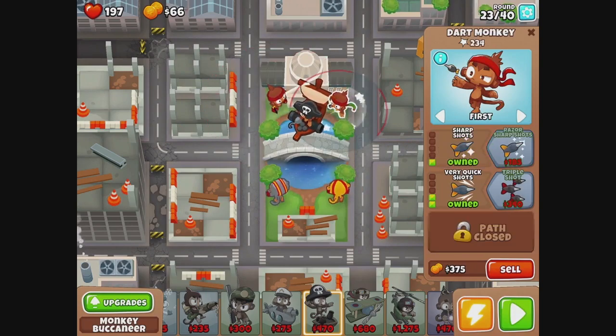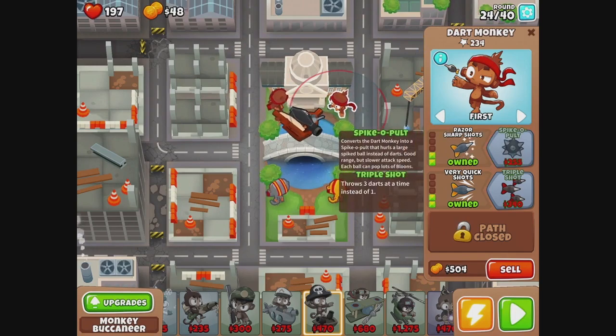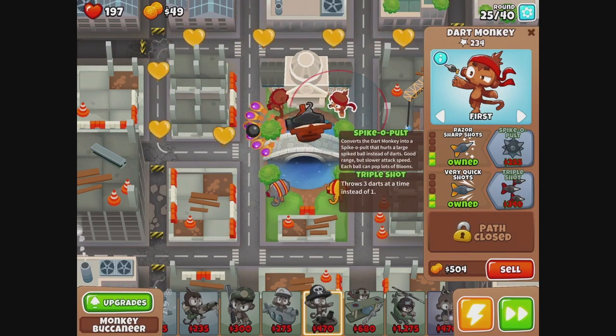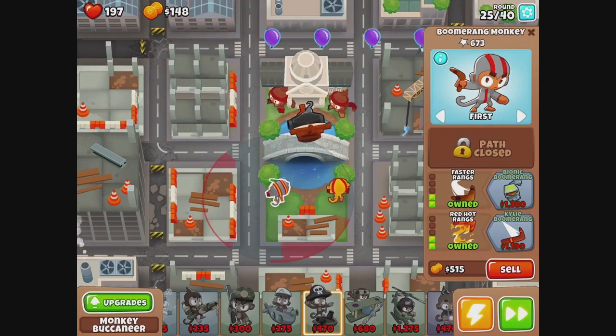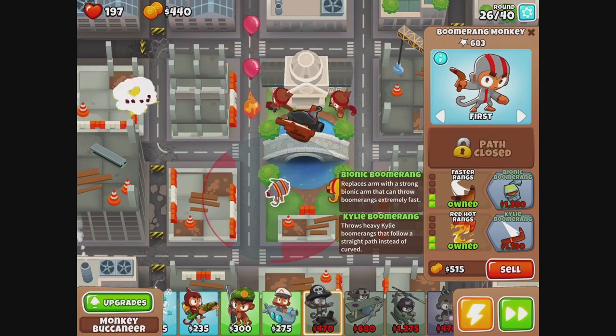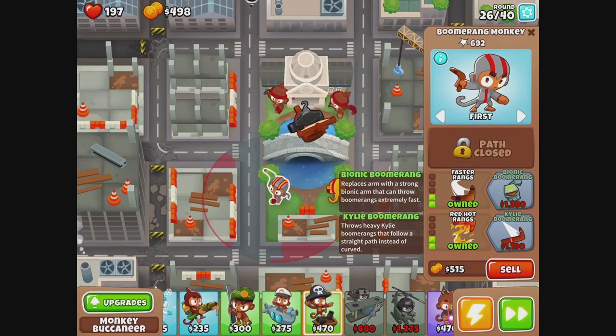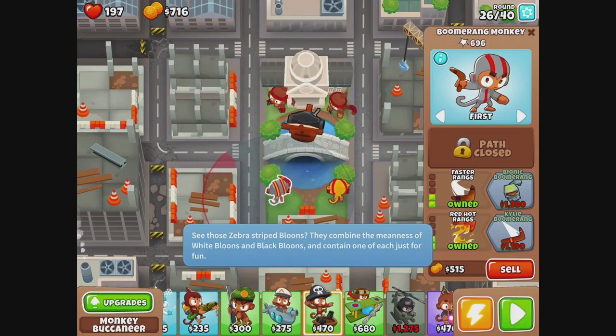I think we're gonna go sharp shots. I could try to make it a juggernaut — I mean, why not? We'll think of triple shot. So, Kylie Boomerang is kind of like our juggernaut. I think we will go Kylie. Well, we need to kill bloons fast.